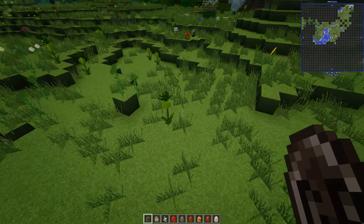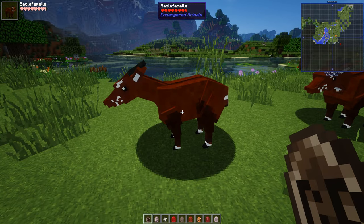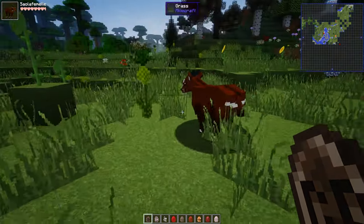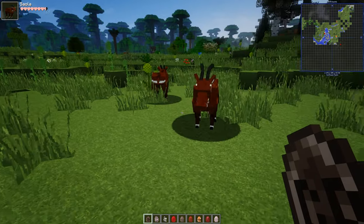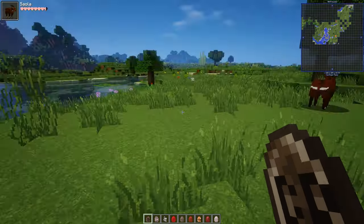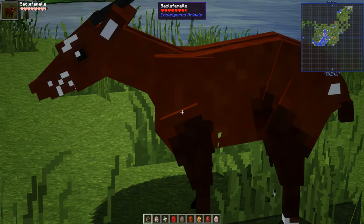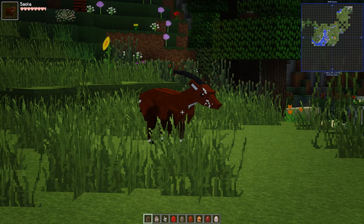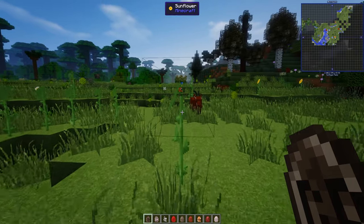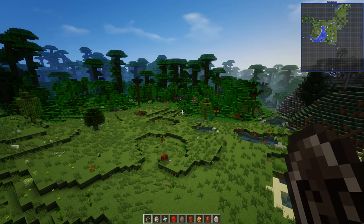We'll start with the Saola. Now, this is interesting because I've never heard of this creature before. Wow, nice coloration. We can't have babies, but we can have a male and female look, or two different varieties as such. The animations are made by MC Creator, so the animations will be standard animations, but the models look really good. So that's the one with the longhorn — I'll take that as a male, and that's a female. I tried to get the babies, but I haven't seen any babies yet.